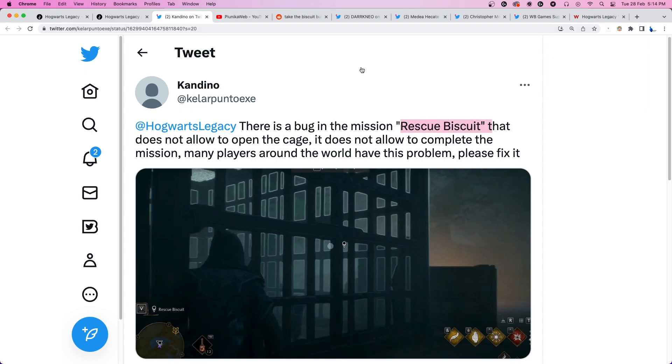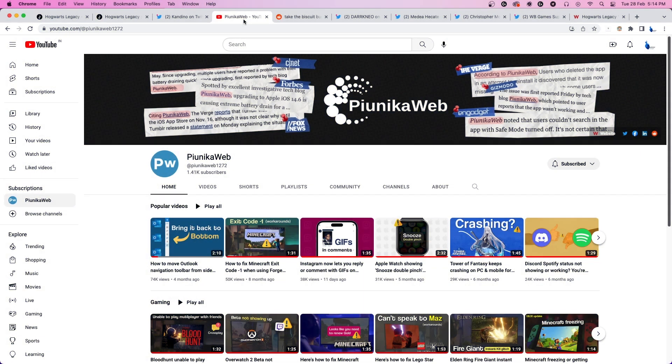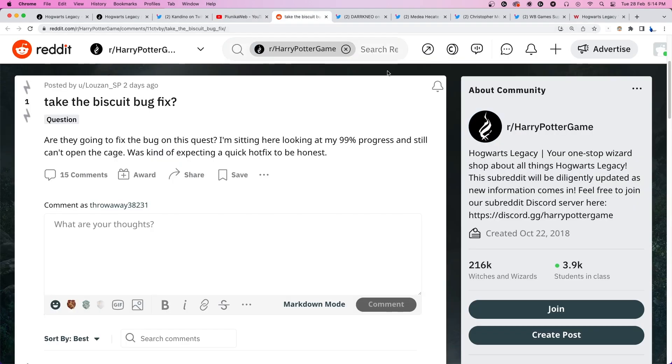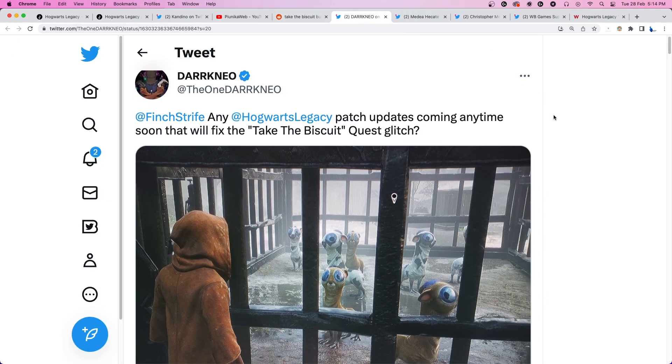But before we get to that, if this video ends up helping you in any way, please consider subscribing to the channel as it motivates us to continue making such content. Those who are looking forward to completing the game and making their trophy collection reach 100% are unable to do so because of this bug. Players are unable to rescue Biscuit from the cage.